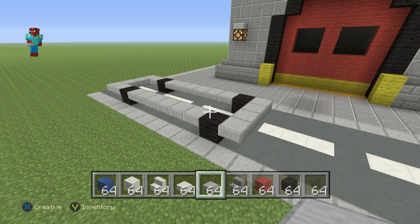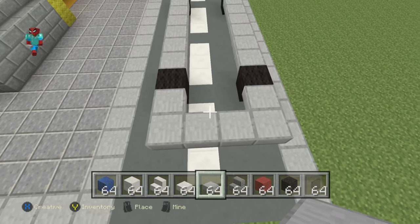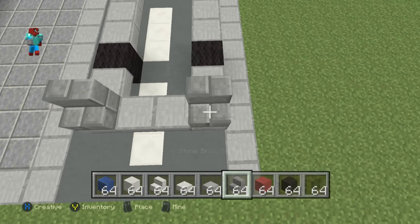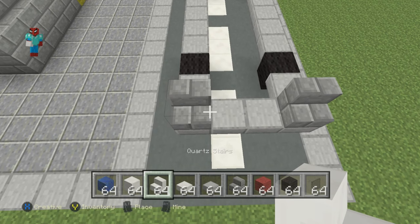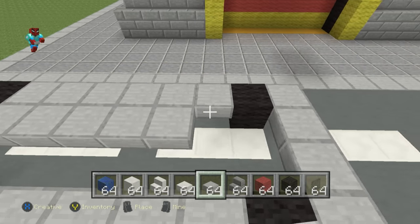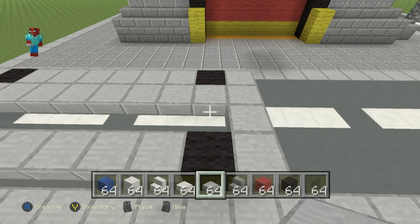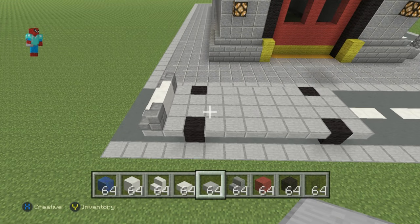Once you have that taken care of, this is what you want to do next. Come to the very back of the car and place a stone brick stairs on top of each one of the back corners of the car, then connect those stairs together with a row of quartz stairs. We should also just fill the bottom of this thing in with our stone slabs — we should have probably done this before placing those rows of stairs on the back of the car, but we're doing it now.